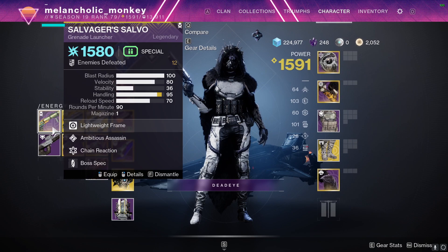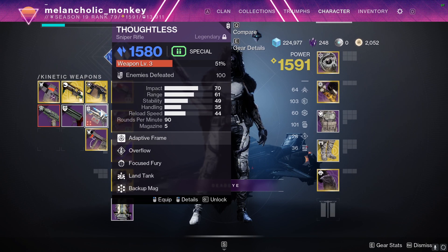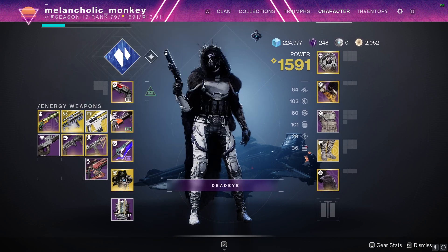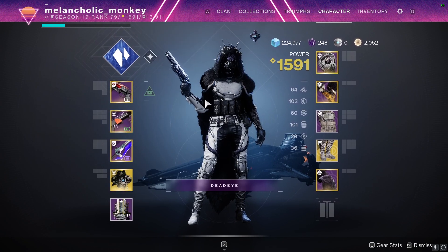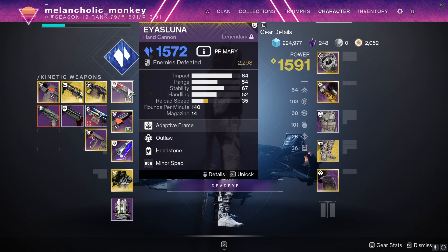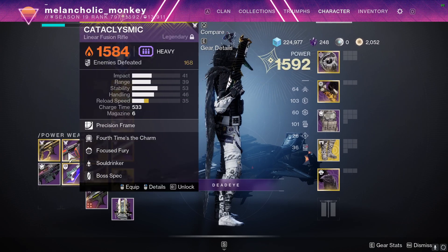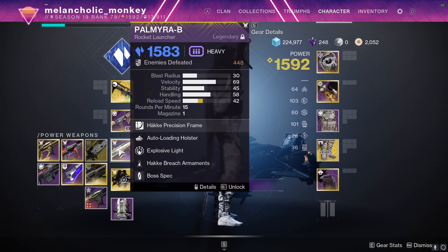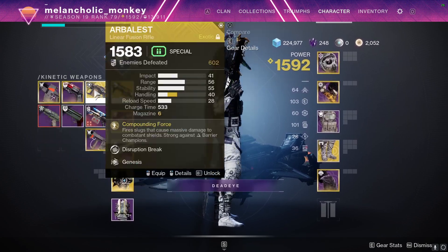For DPS, I'm kind of banking on there being a sniper buff — I'm really hoping for one, so I've got this Thoughtless that I've been leveling to get enhanced perks on. I've got my Cloud Strike in here, which is pretty decent. And then a few other options like Cartesian, which has always been pretty good. If there's one loadout you want to bring in, I'd probably go with something like a rocket, or depending on a buff, maybe a sniper — something like that would be really good to bring into the campaign.